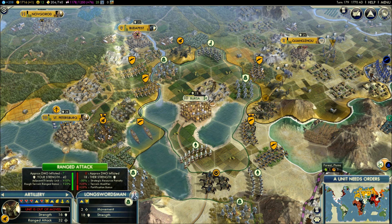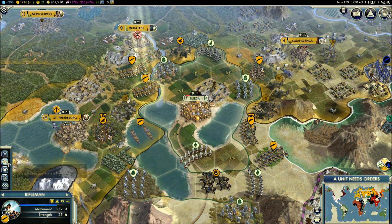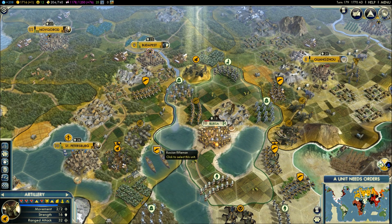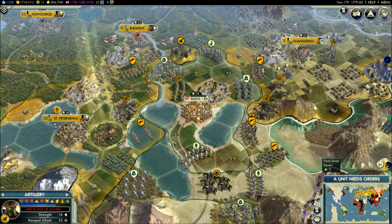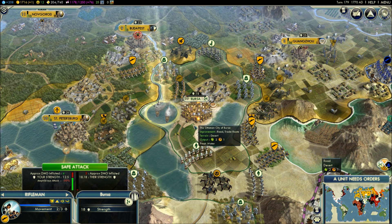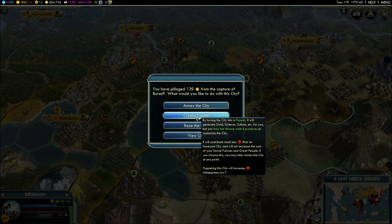He's pretty weak as far as his ability — he's backwards in technology. I'm not going to be able to take it on this turn, I don't think. Unless I can — I might be able to do it with this one. I'm going to try: do an amphibious attack and try to take Bursa on this turn. Okay, that's a lot of unhappiness. I'm going to have to go with the puppet.